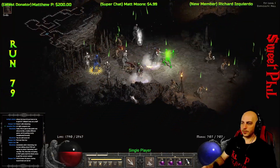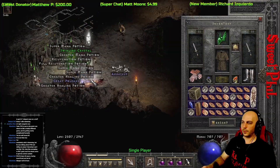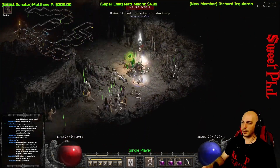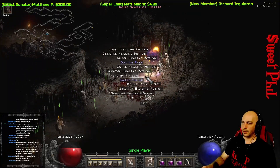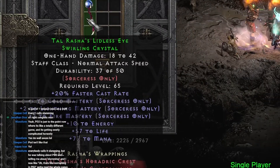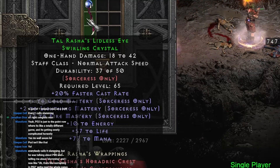At run 79 I get another noteworthy Swirling Crystal but this time the set version — the Swirling Crystal for the Tal Rasha set. It can roll with +2 to each of Lightning, Fire, and Cold skills, which is the determining factor of its value. The chat overlay is slightly in the way again, but it rolls 1, 2, 2 — so just one little skill off of perfect.